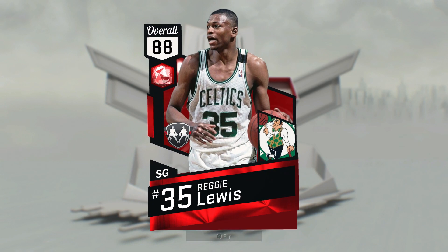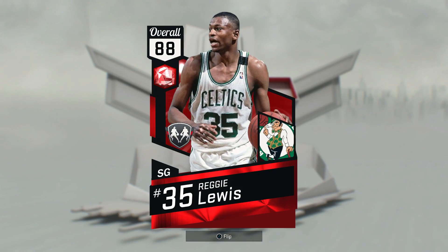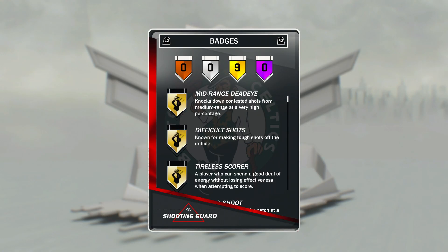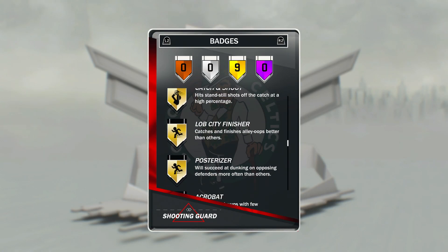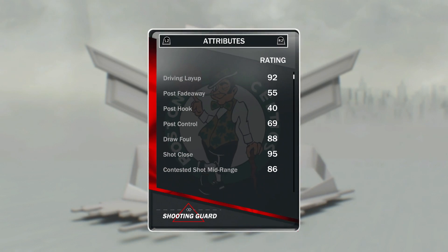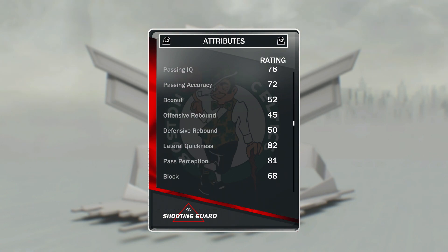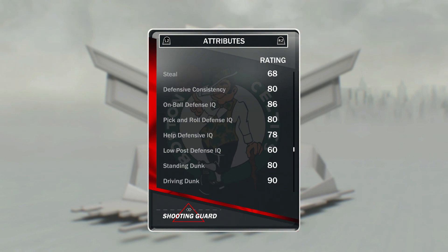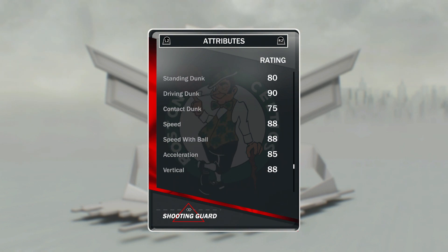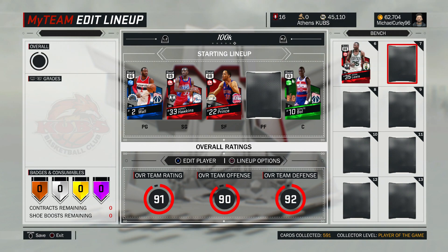Off the bench at the one we have got shooting guard Reggie Lewis. If you've yet to use this card, it's one of the best cards in the game. Six foot seven, good stats — his badges include mid-range dead eye, difficult shots, tireless scorer, catch and shoot, posterizer, relentless finisher. Open shot mid-range 92, off-dribble mid-range 90, open shot three 76. On-ball defense IQ 86, speed 88, speed with ball 88 — pretty much an all-around beast.